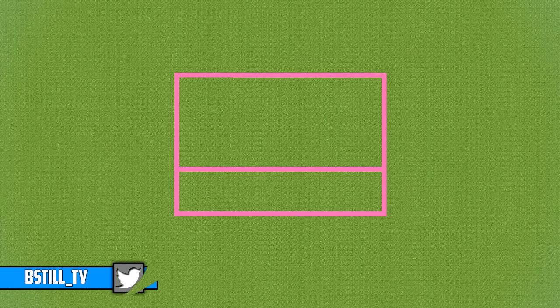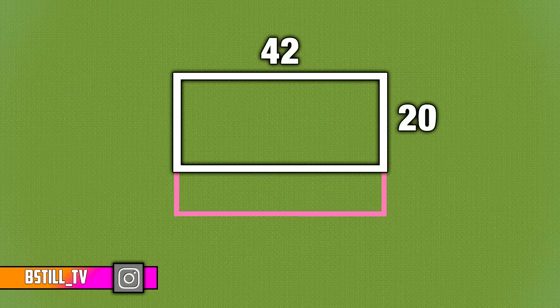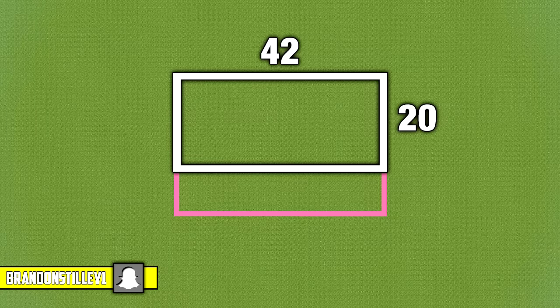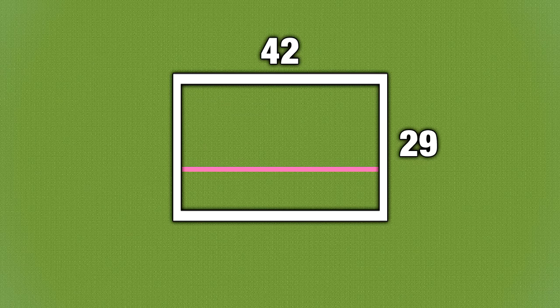So if you want just the building itself, from left to right you're going to want 42 blocks, and from front to back you're going to want 20. If you want to include the parking lot at the front side of the building, from left to right you still only need 42 blocks, and from front to back you're going to need 29.